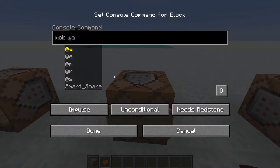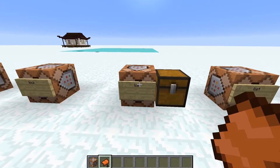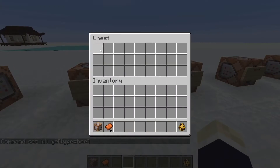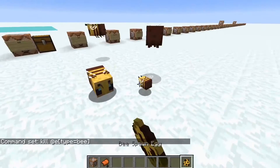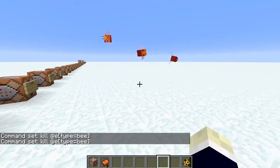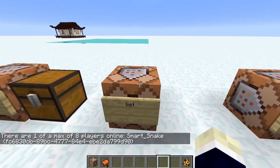The kick command: just type kick and then pick a player in your world and it'll kick them out — that simple. The kill command: type slash kill to kill yourself, or use a selector to kill specific entities. For example, if I want to kill every bee in the world — boom, they're all dead.